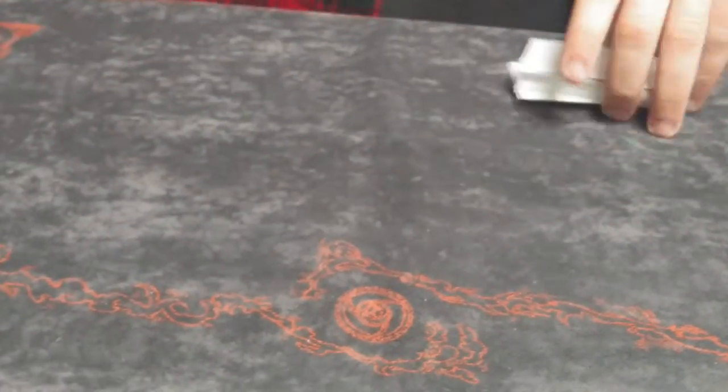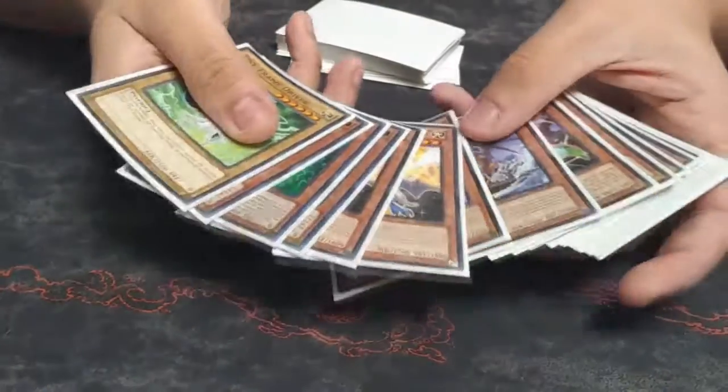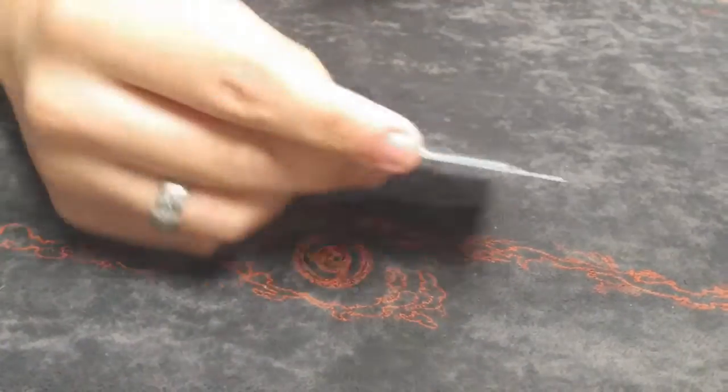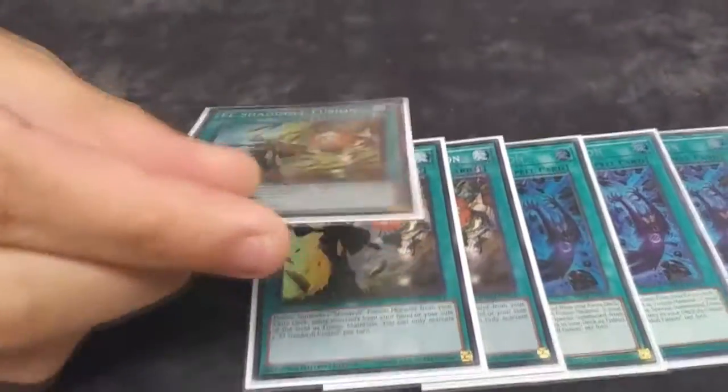That's 29 monsters total. The ratio works because a lot of the monsters are just extra bodies on the board — your goal is to do as much damage as possible and then put them on a Winda so they can't come back. Then I played six fusions — three El Shaddoll Fusion.